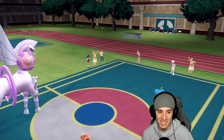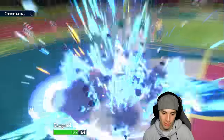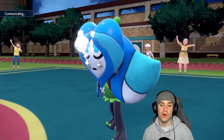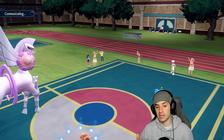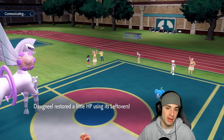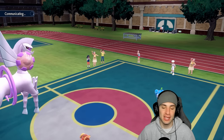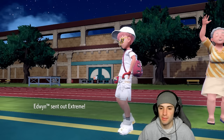Palkia just hits like a truck — one-shots Amoonguss! Fluttermane flies into my Doxspun slot, no problem at all, and we get off a big time Yawn. Now the tides have turned. Their Sleep Pokémon is gone, and now I'm putting them to sleep. Their Dragonite comes in — Dragonite is here for Extreme Speed, not a bad Tera type choice. I'm thinking Steel. They might try to use Extreme Speed.